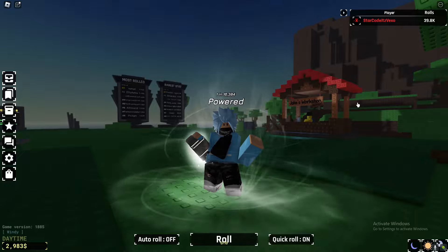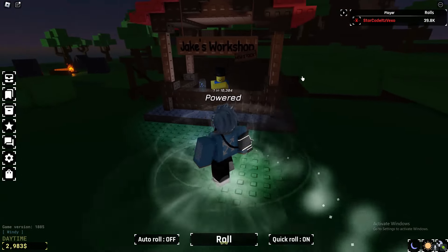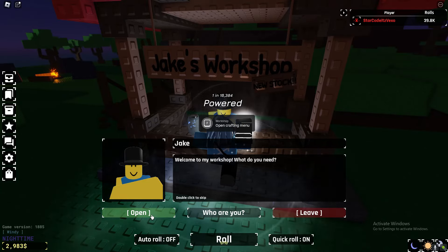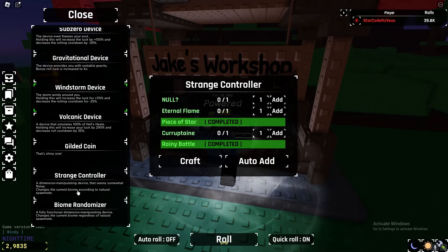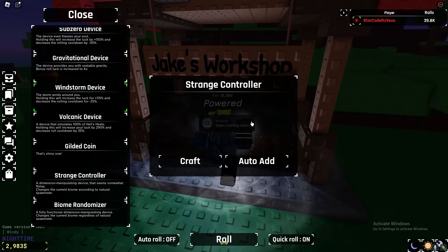I'm going to be showing you guys how to get them and how to use them. So if we go to Jake's Workshop right now, you can actually see that what we got is the strange controller. So if you want the strange controller, this is what you need.